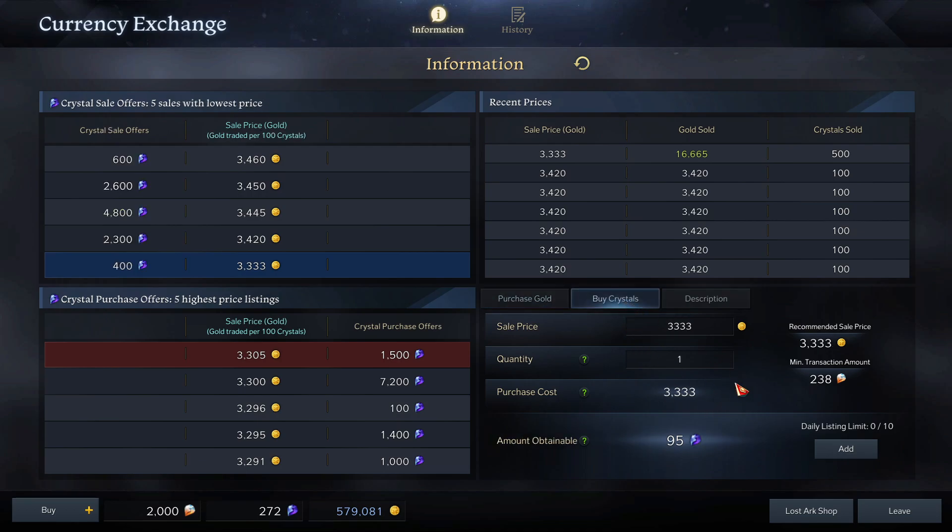How does it convert the royal crystals to blue crystals? Well, it does it automatically. As you can see, it's 238 royal crystals to 95 blue crystals — or in this case 100, but it takes 5 off for tax. So whatever the highest offer is here is what it'll automatically populate with. But this is what people are listing it for. So there's somebody listing 952 royal crystals, which I think would be 3-4 sets of those for 3333. This is what somebody's doing there.